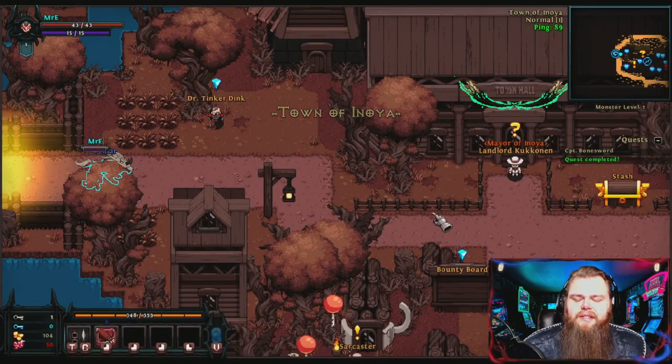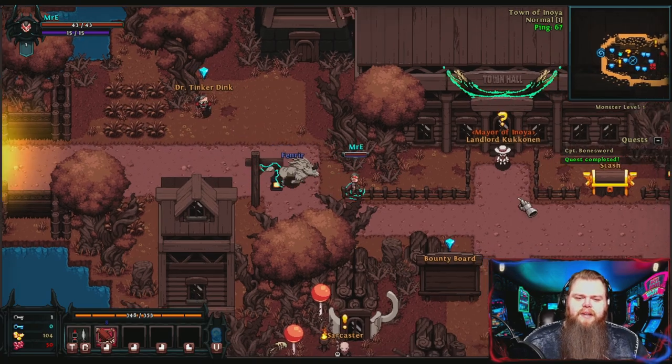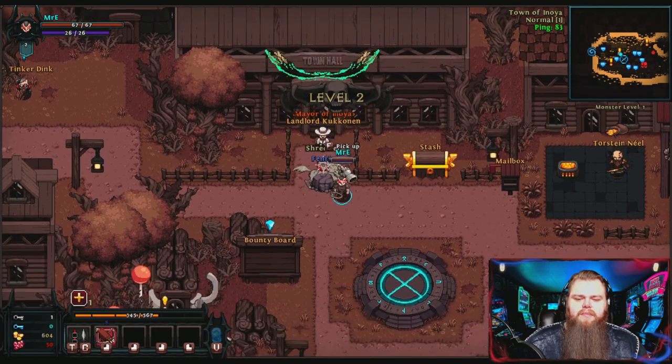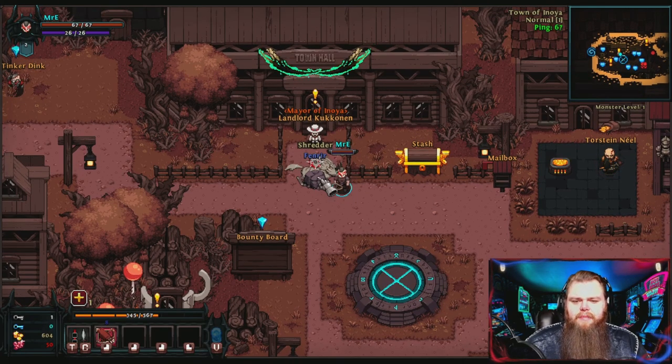We made it to the town of Anoya — congratulations, you beat the tutorial! Now go up to the mayor and turn in the secret mission you just did. It'll probably give you a random relic. If you click escape, this brings up the options menu and the shop menu — let's go to relics.